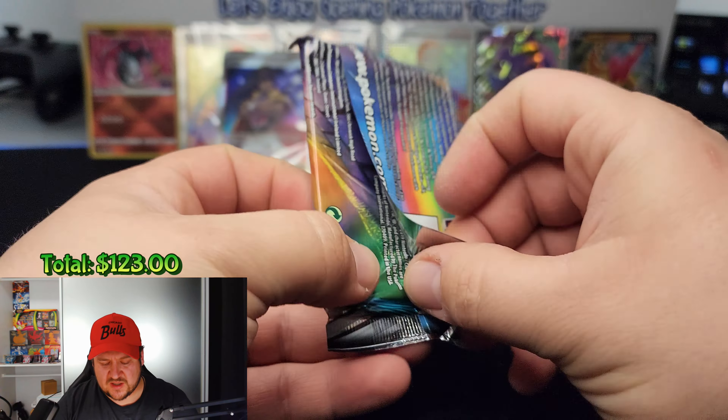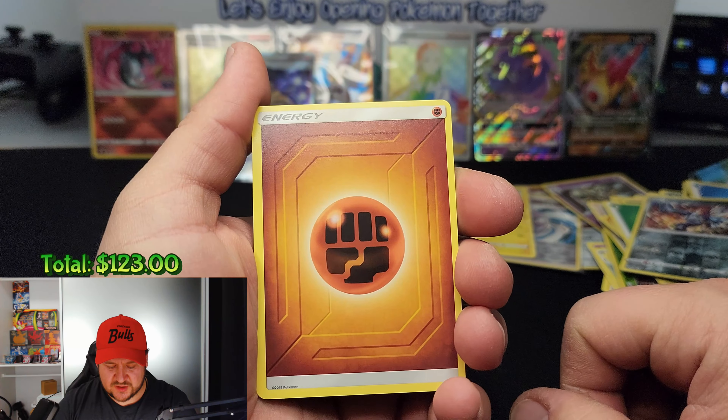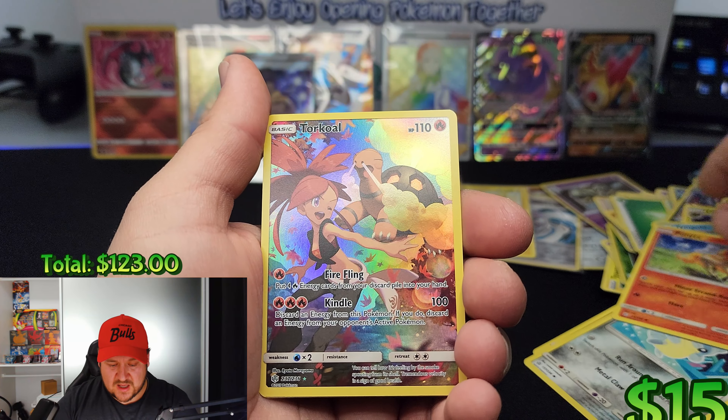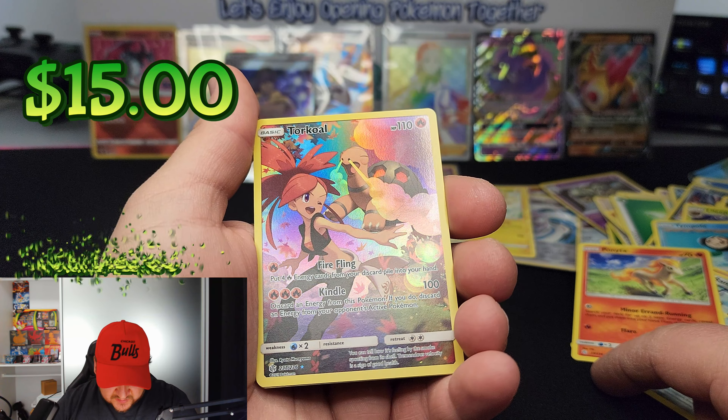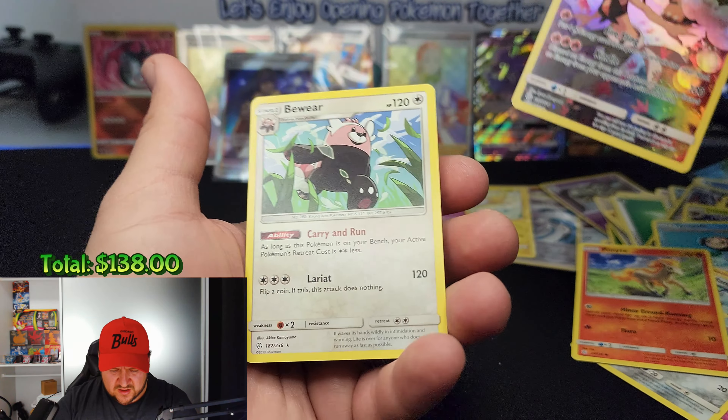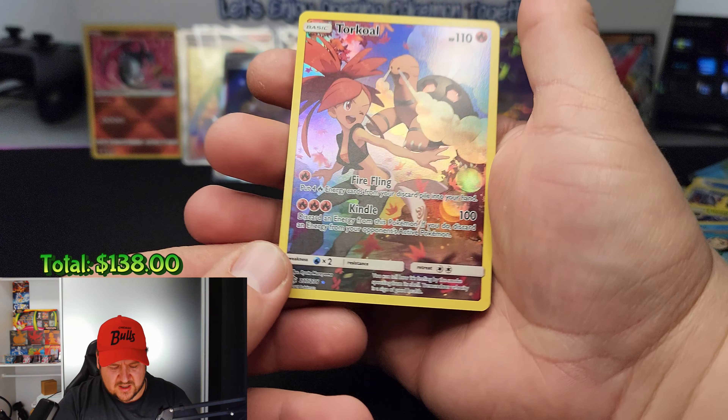Now the last pack of Cosmic Eclipse — a Tag Team card would be nice. There are a few Tag Team cards in this one. Anything is a good hit though — let's see. Here we go: a Fighting energy, an Absol, a Lileep, a Rotom, a Duskull, a Tympole, a Flabébé, an Alolan Sandshrew, a Ponyta, and a Torcoal — it's like a special illustration, an excellent looking card! And in the reverse slot: a non-holo Beheeyem.